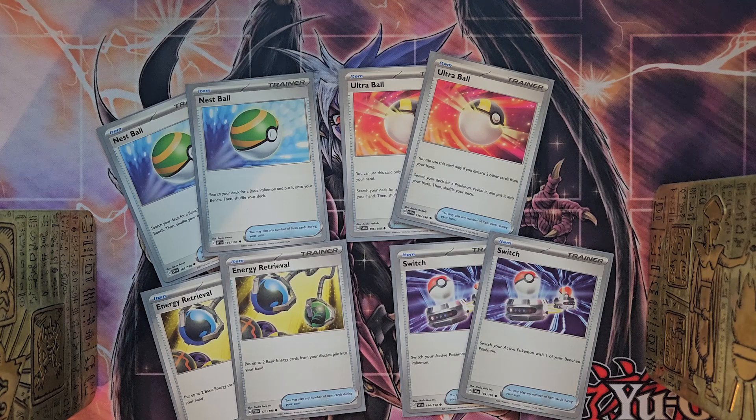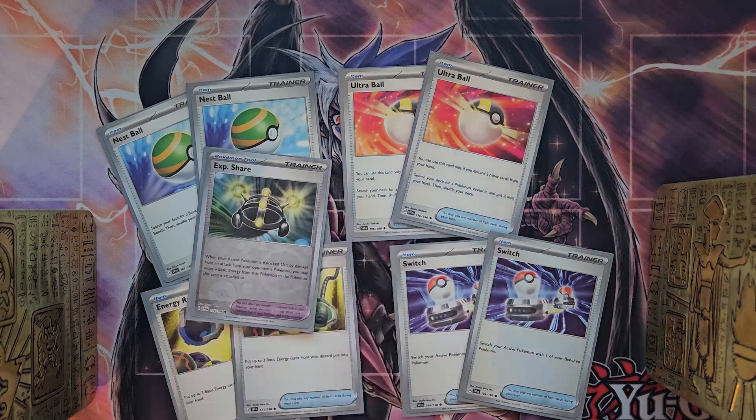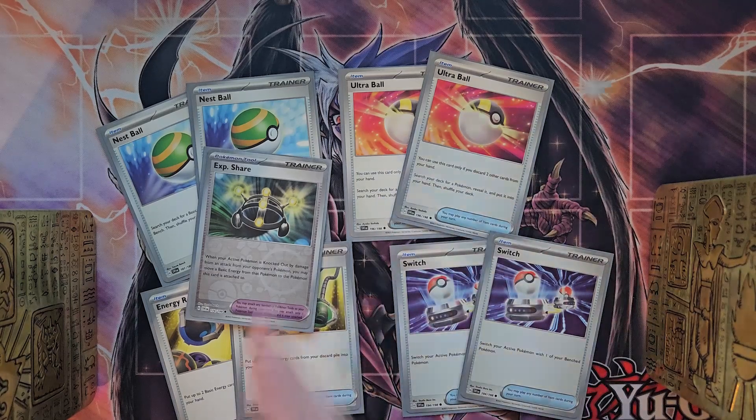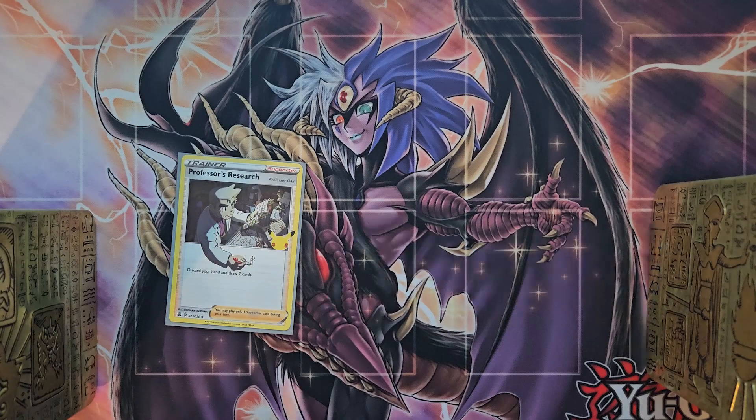I also use one copy of Experience Share. As a Poke Tool, it's really cool — when the Pokemon it's equipped to gets knocked out, you get to take one of the basic energies attached to it and move it onto another Pokemon. Really powerful.